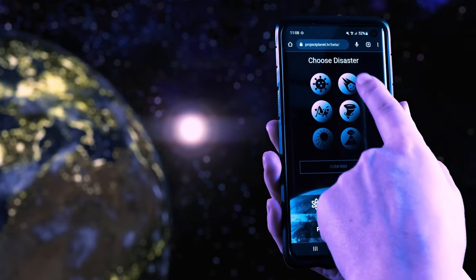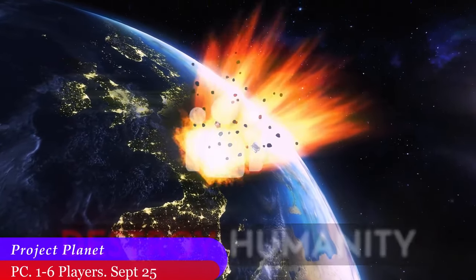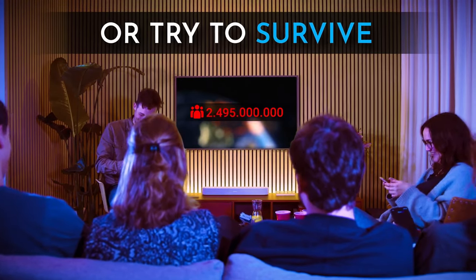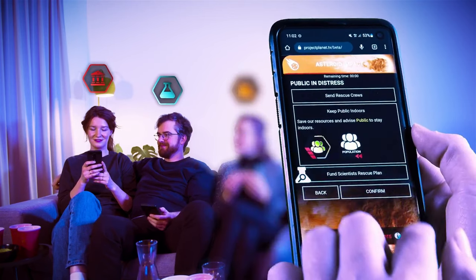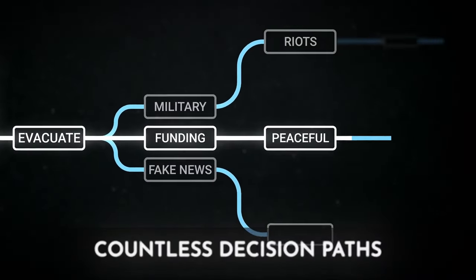Perhaps the most intriguing of the games on today's list is Project Planet. This game has you working either as Earth to destroy humanity, or as humanity striving to survive. The concept sounds pretty interesting as it pits all of you against each other while also having some of you work together. You can play with up to six people, each connecting to the game using their phone browsers. Each player will take on their own role to either prevent or cause the destruction of humanity. It will be available on Steam on the 25th of September.